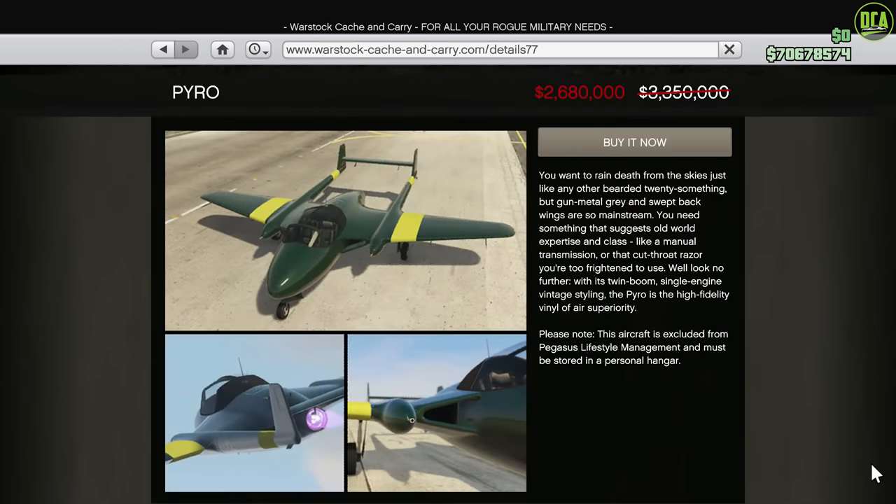Next up, we have 20% off the Pyro. This is the fastest plane currently in the game, with a top speed of over 220 miles per hour. Plus it's a two-seater, so you can bring a friend with you, and it even has a homing missiles upgrade. Just a fantastic and useful jet to own.